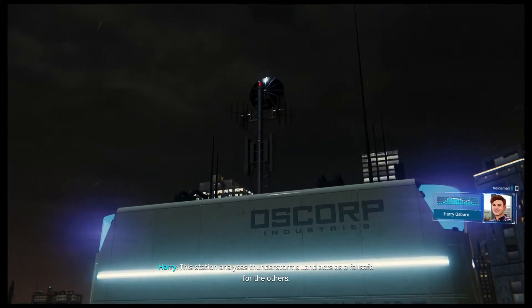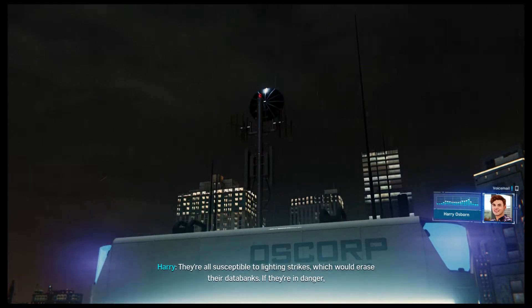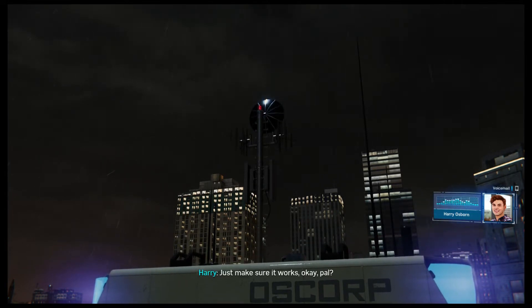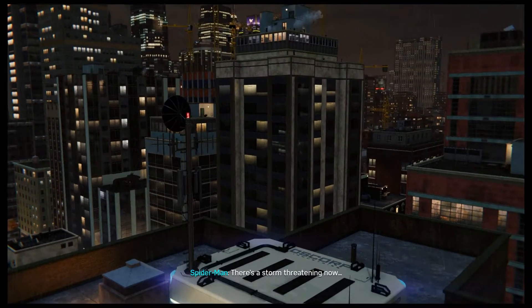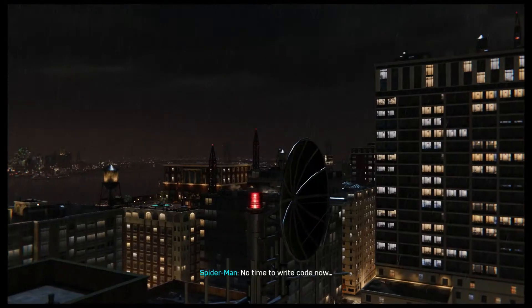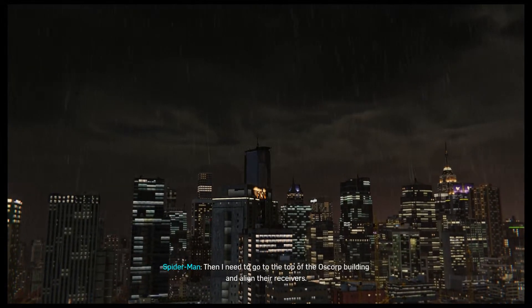This station analyzes thunderstorms and acts as a fail-safe for the others. They're all susceptible to lightning strikes, which would erase their data banks. If they're in danger, they'll automatically transfer their data to Oscorp servers. There's a storm threatening now and the automatic transfer isn't working. No time to write code — I'll have to manually link the research station data hubs, then go to the top of the Oscorp building and align their receivers.